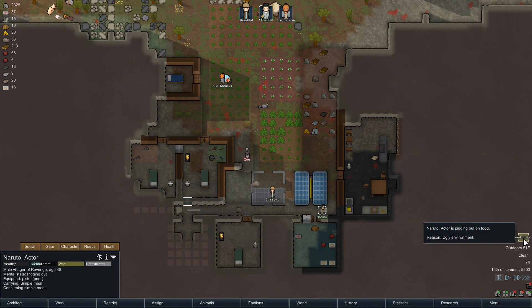Mental break - food binge - Naruto! Really ugly environment. We also need a research bench which I think is gonna fit in here relatively soon - we just need to do a little bit more mining. He's gonna go eat a bunch of food.